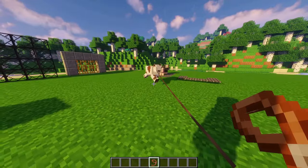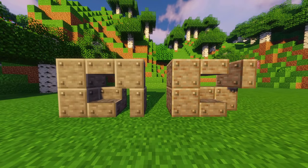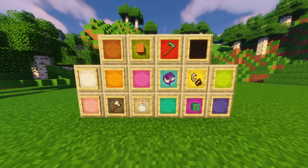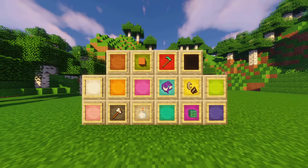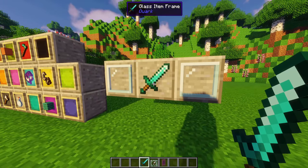In 1.16+ animals can be pulled over grates with a lead. Iron plates made out of iron, with a rusty variant made with water buckets. Item frame variants: can now be dyed. Glass item frames: the frame becomes invisible when placing an item in it.